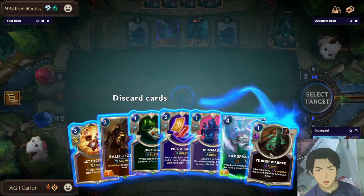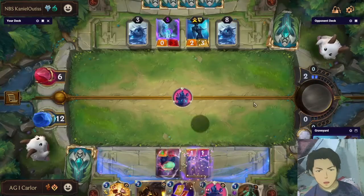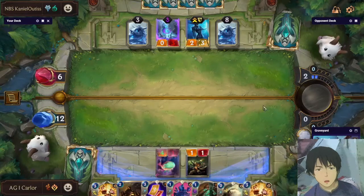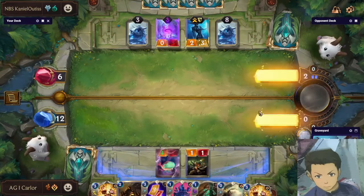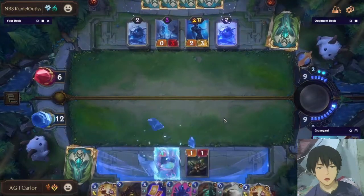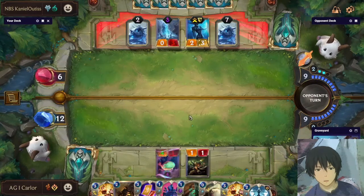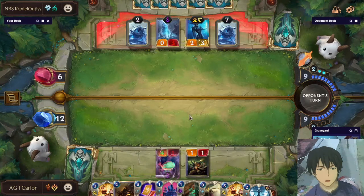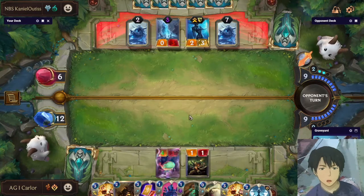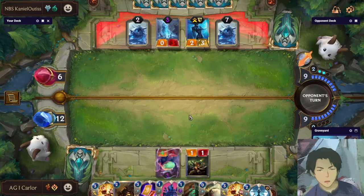Ideally, the opponent could die with double Get Excited in hand. Okay, so we have lethal disregarding healing — on hand we have lethal. If the opponent goes for The Watcher here we lose the game, depending on if he has healing. But if he does nothing for now, we can threaten the opponent's Nexus health by going for Get Excited until he activates Blighted Ravine. We could still kill him with Get Excited, double Get Excited, and one Mystic Shot.